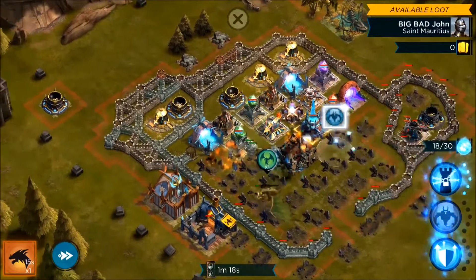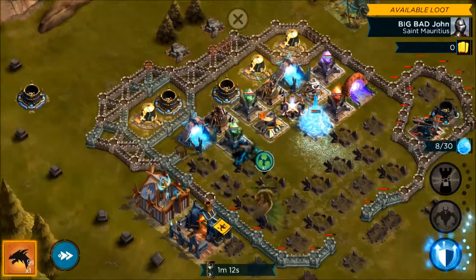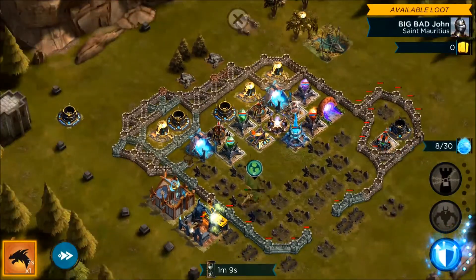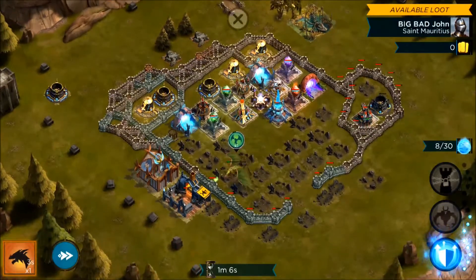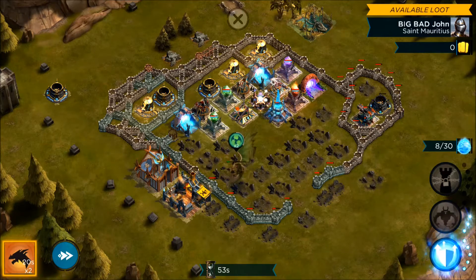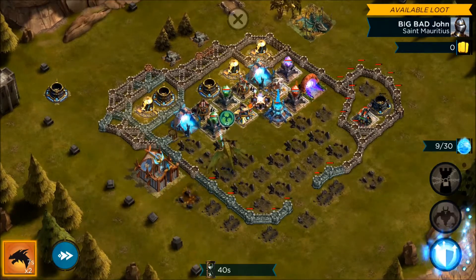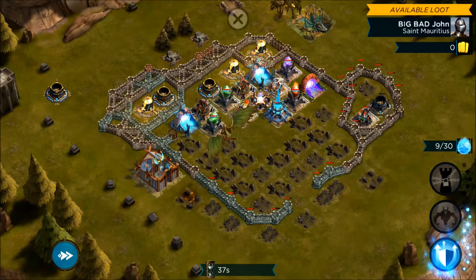Actually did pretty well here — had quite a few troops left on this third attempt. And there it is, a stronghold 10 against a stronghold 14 Sentinel. So hopefully that gives you a better idea of how to face a much more difficult base and still pull out a victory. Huge thanks to my fellow kingdom players for their willingness to work together and build up strategies to defeat the Sentinel. Thanks for watching guys and I hope this has been helpful.